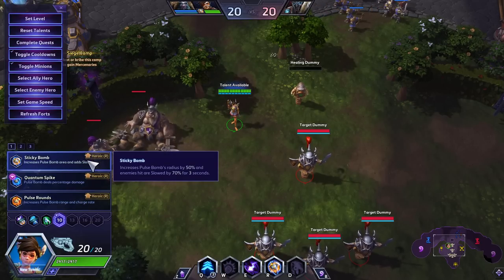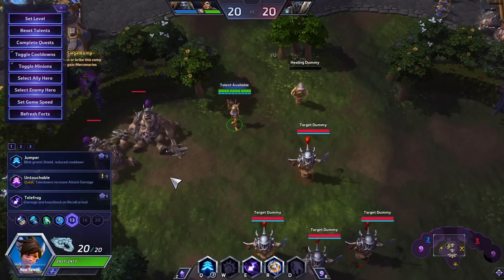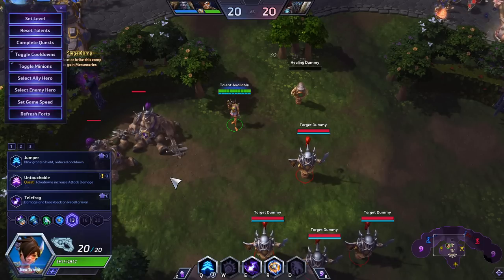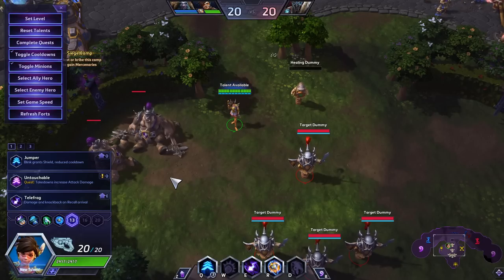Quantum Spike is likely still the competitive pick, but I do think the other two are closing in. That's my personal opinion. I'll probably talk to Mockery, who is a Tracer main, and I'm curious to see what he thinks about this after the dust settles. I'd like to sit down with him after a few weeks and see what he thinks is the final build.